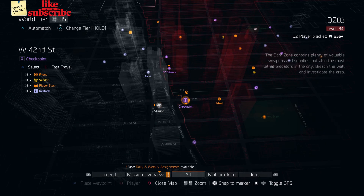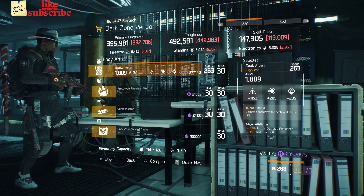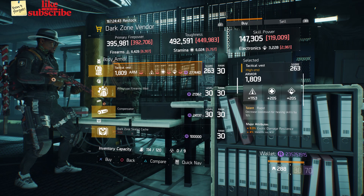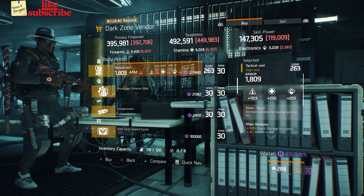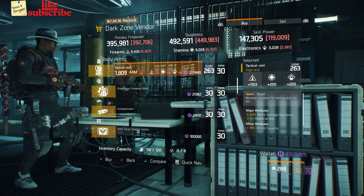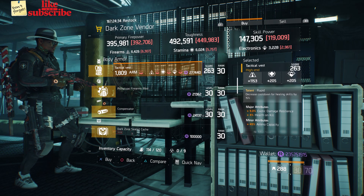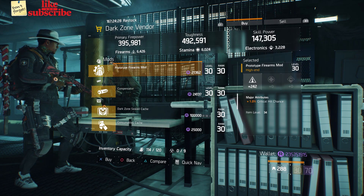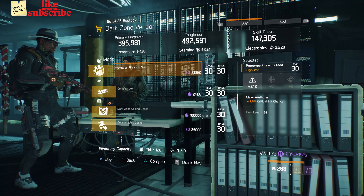For our next gear items, you're going to head over to West 42nd Street Checkpoint. Here the Dark Zone vendor has a Tactical Vest with the talent Rapid on there. It has a gear score of 263, armor of 1,809, rolled for firearms 1,153. The attributes has Exotic Damage Resilience, Health on Kill, and Ammo Capacity. Also here we got a Prototype Firearms mod with 242 firearms and 1% crit chance.